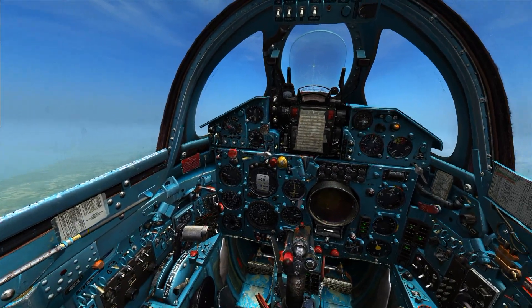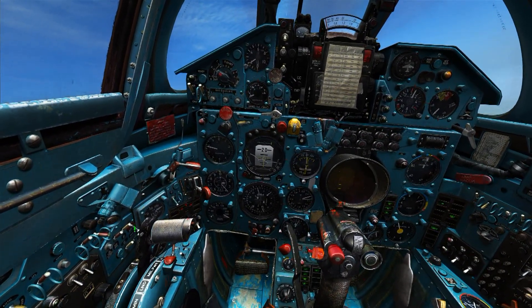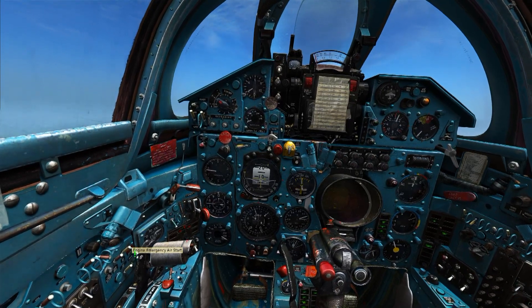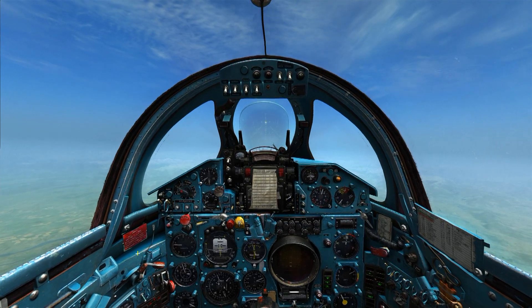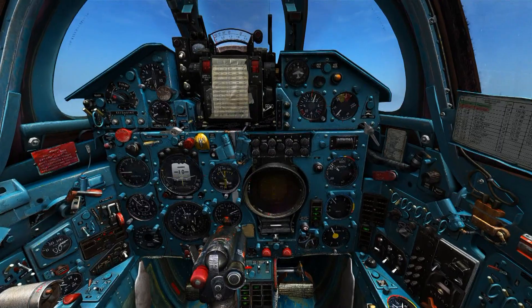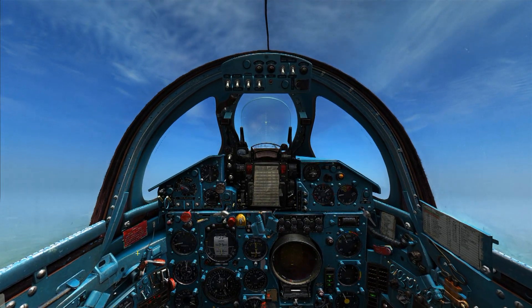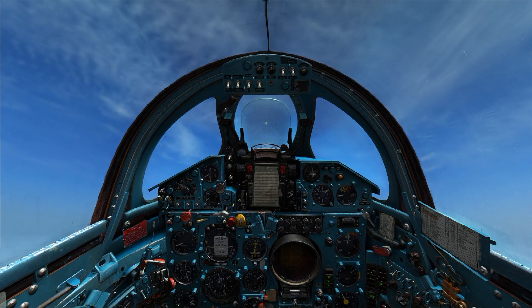The MiG does not like zero-G or flying upside down. That switch right there is the switch you're going to flip to restart. Basically, you'll pull your throttle back and flip that switch. It's pretty easy to tell whenever your engine's dying because it just shuts off. You'll hear the sound change, and you'll also see the gauge drop — the percent RPM, or whatever it is.